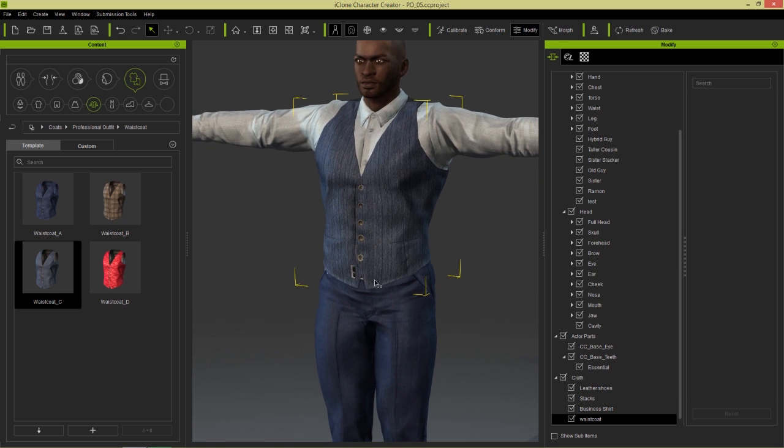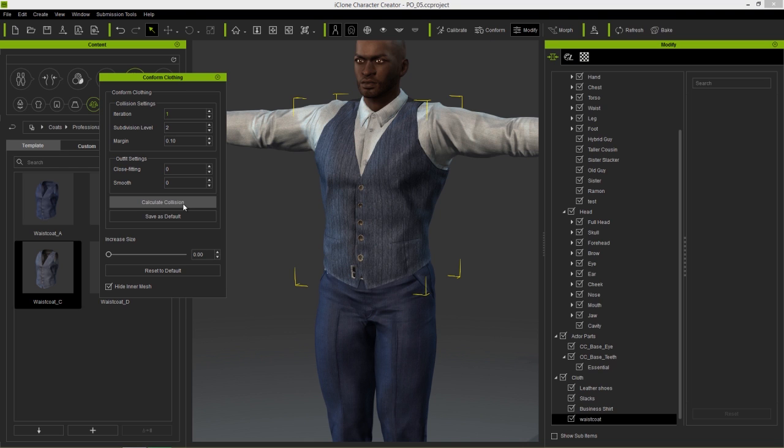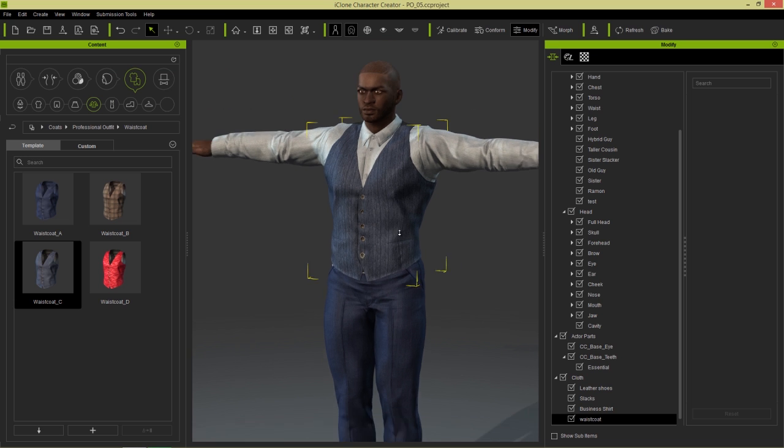There we go. And you can see it's kind of breaking through the belt there. If you see that happening, all you need to do is go to Conform and Calculate Collision with the clothing item selected. And it will fix it right up for you.